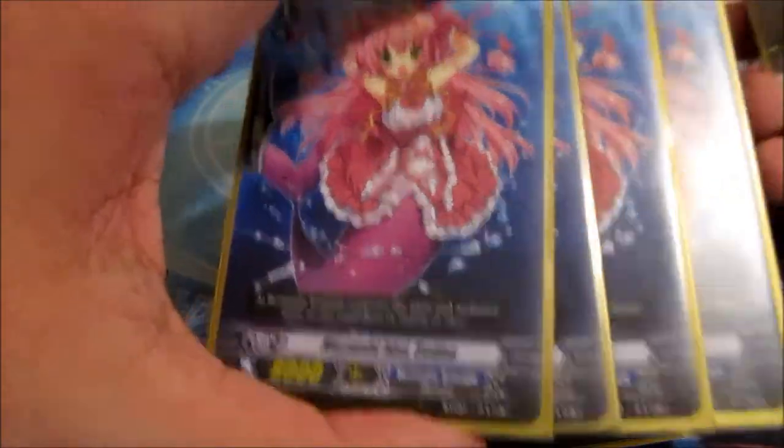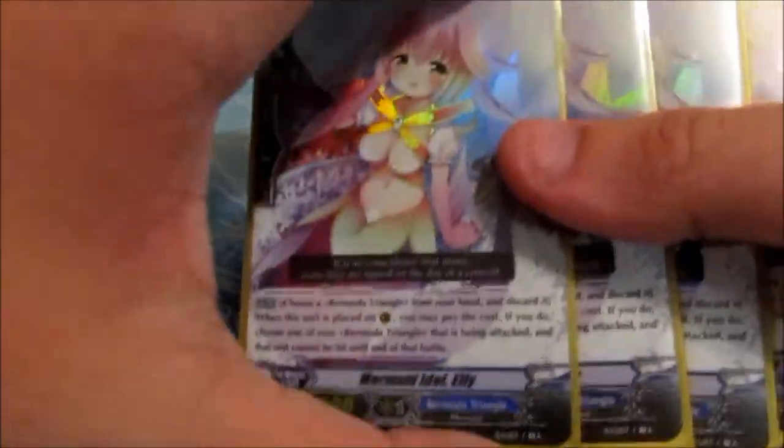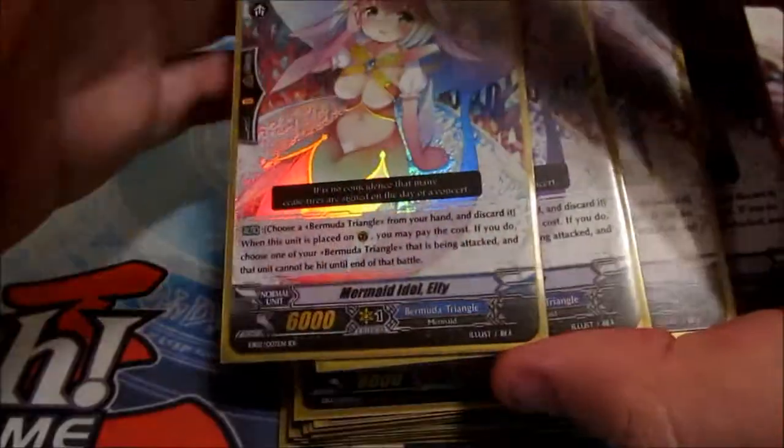4 Mermaid Idol Sedna, a vanilla staple. And then 4 Mermaid Idol Ellie — she's the perfect guard. I like running 4 instead of 3.